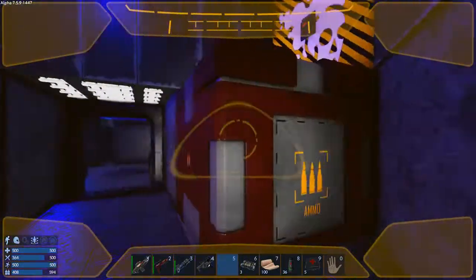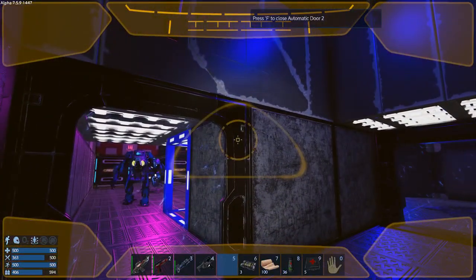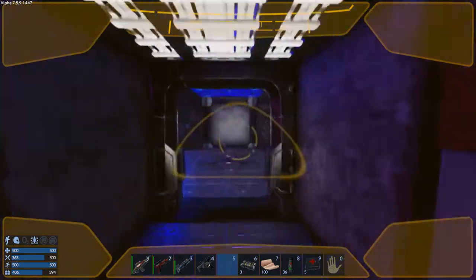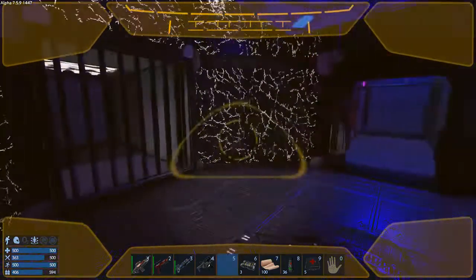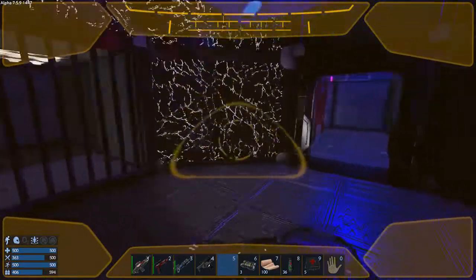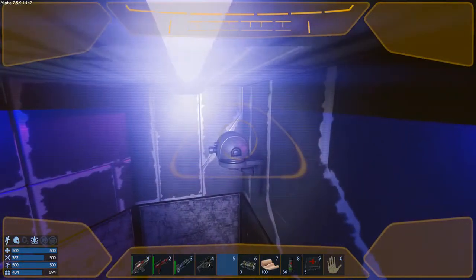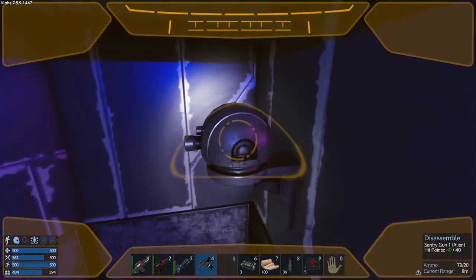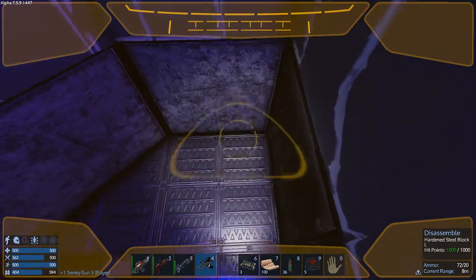I don't think I was supposed to take out the core right away — I don't think that's what the purpose of this was. I guess I did the easy mode way. I've got a ridiculous idea — let's take this guy and... can I put it down?